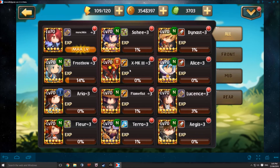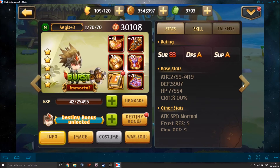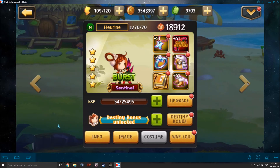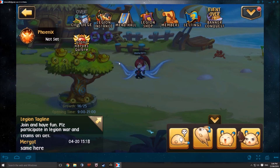The heroes that are able to upgrade to the full extent of the fate avatar are XMK3 and Noir — you are able to get all of it — and you can also get Kira Knight and Wolves' full fate avatar.